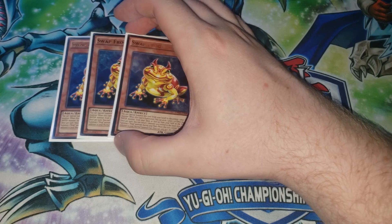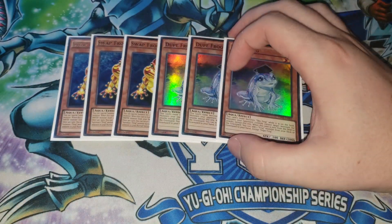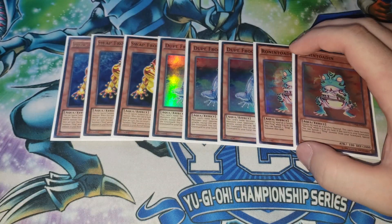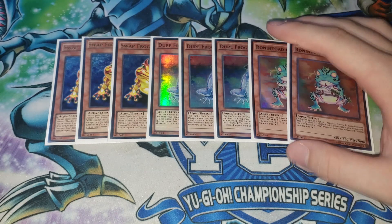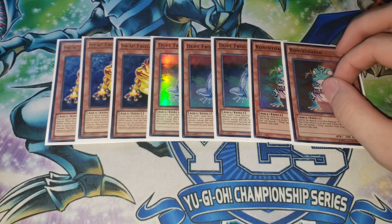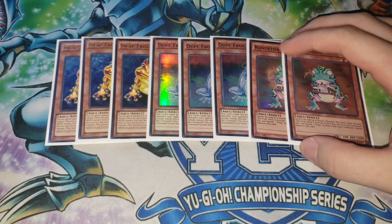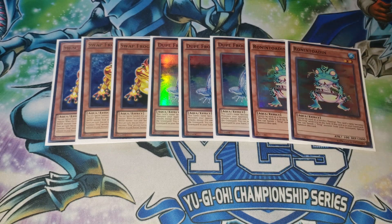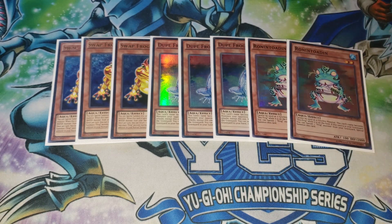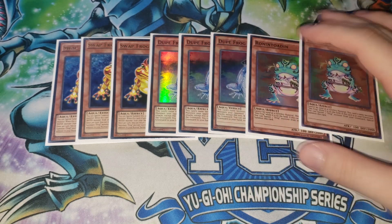First off, we have three copies of Swap Frog — of course Swap Frog's like the best frog. We have three copies of Dupe Frog, and we'll show like two Ronin Totens. One of the things that's funny about this deck is that I actually played Frogs at a YCS Dallas, like 2017. The frog deck really lacks like good normal summons, good first turn cards, because outside of Swap Frog, your best play is set Dupe Frog pass, which isn't very good in 2019. I really felt like this deck needed more normal summons, more cards that you could actually play on the first turn.